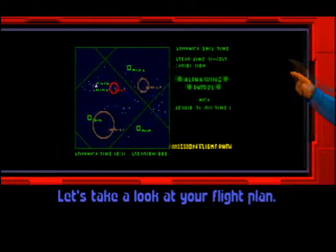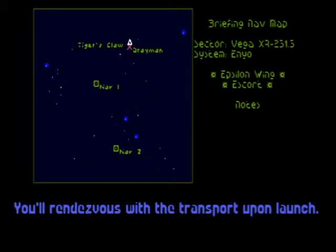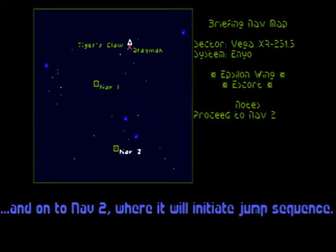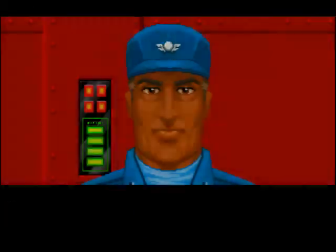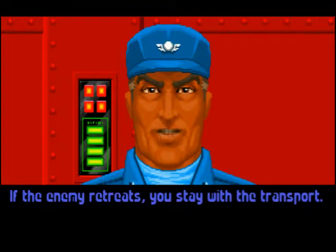Take a look at your flight plan. I can't do any American accent for some reason. You'll rendez-vous with the transport upon launch, escorted to NAV point 1, and on to NAV 2, where we'll initiate jump sequence. Woo-ha! Once it's jumped out, you'll return by the most direct route. So why aren't we going there? Remember, your job is to make sure that transport jumps out.